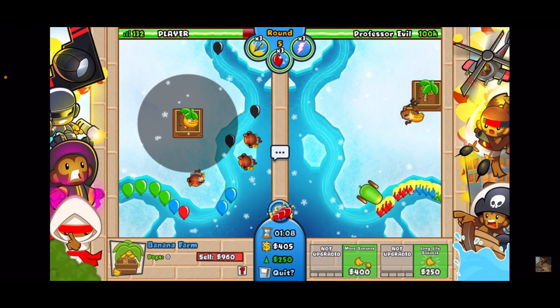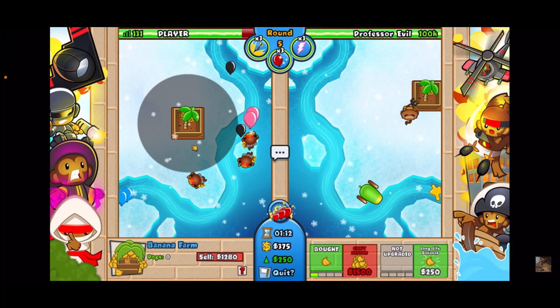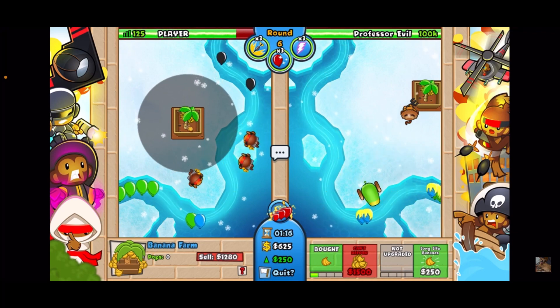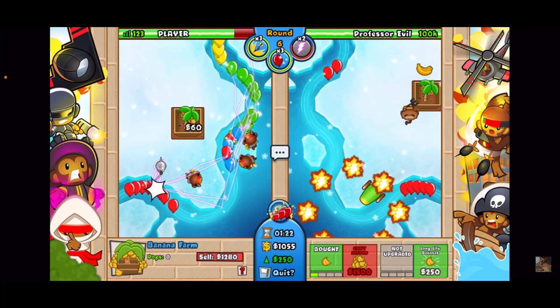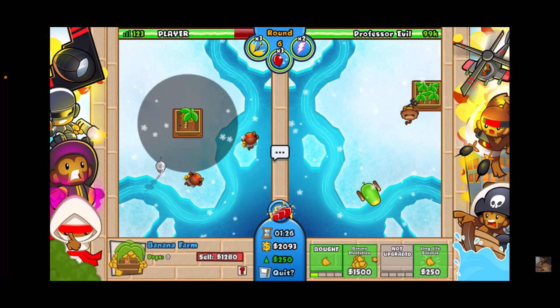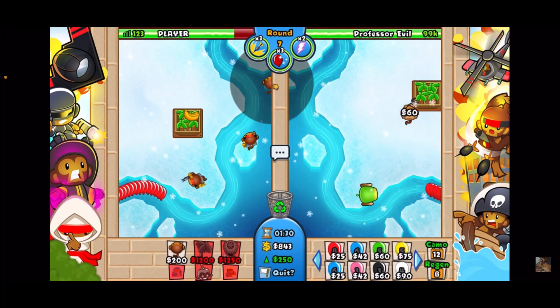He does send a couple of rushes and it's important to know when to boost and when to use your lightning powers to offset them, otherwise you could be in trouble at the end when you need the power. Use the lightning right away as soon as you see all those yellows — that's a good opportunity. I sold a trip dart there so I can get my farm.